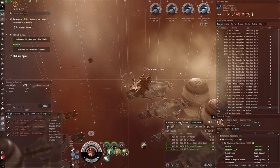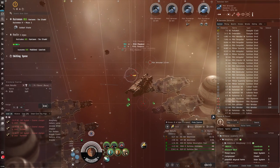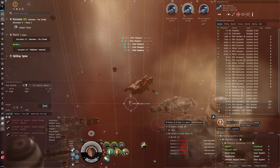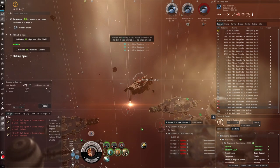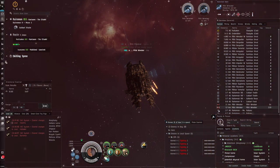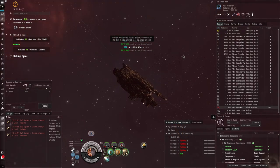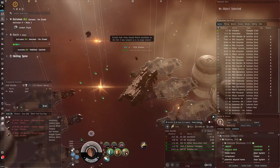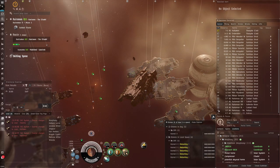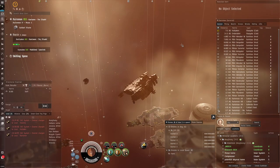We don't even have to look at the probe scan tab because we've basically scanned down everything — just useless wormholes unfortunately. The Drake is actually possible to do wormhole ratting in; you can fit a pretty mean passive tank, and even with an active tank if you put flux coils in the low slots you get a lot of EHP per second. I did not get any escalation here and there don't seem to be any dread Garistas.